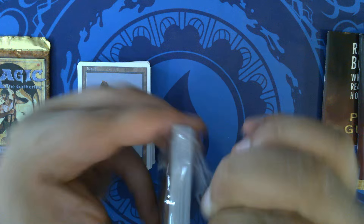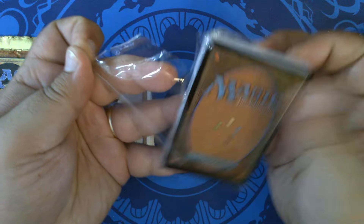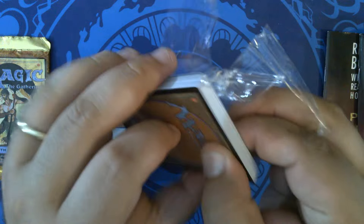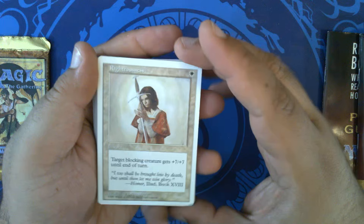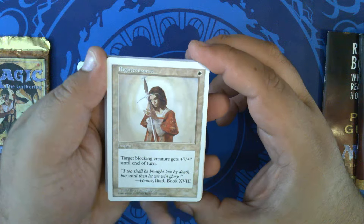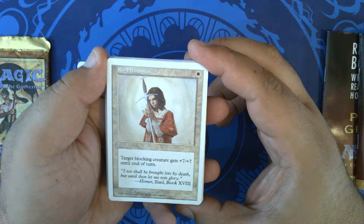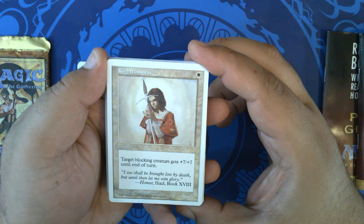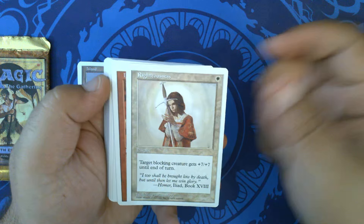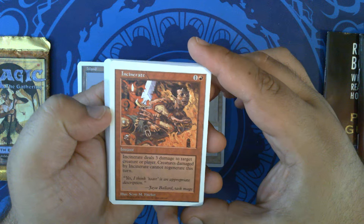Now the second deck — again, these are half-sized decks to introduce players to the game. Righteousness with great art by Mike Dringenberg. Incinerate with Scott M. Fisher art.